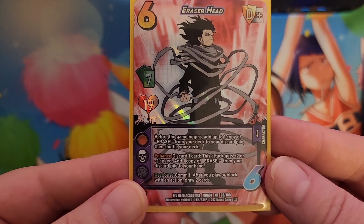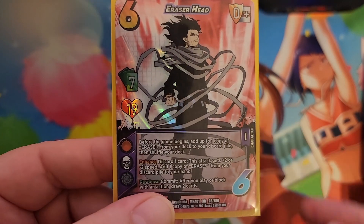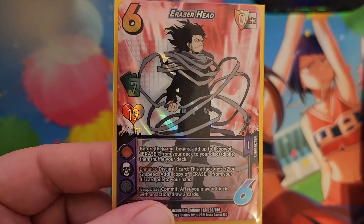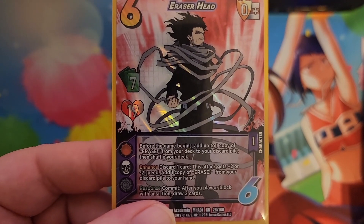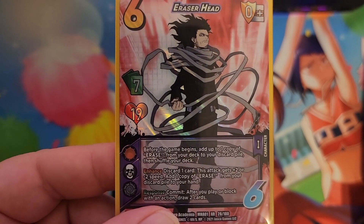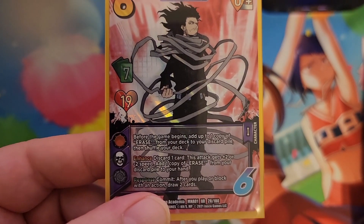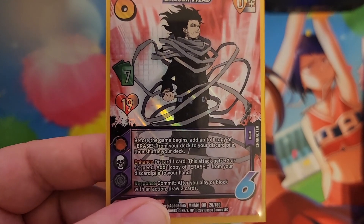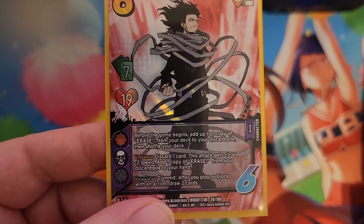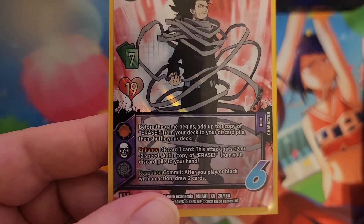And then as you enhance — this can be used as many times as you need to in a turn, once per attack — discard one card. This attack gets plus two or minus two speed. Add one copy of Erase from your discard pile to your hand. So you start with it in your discard pile and then you can use this ability: discard whatever card in your hand and get an Erase back. And then you can keep looping that Erase with this Enhance on every single attack. Sounds pretty good.